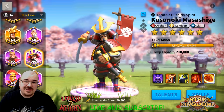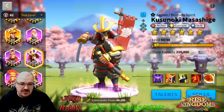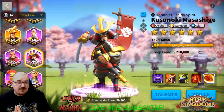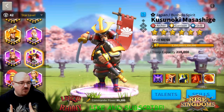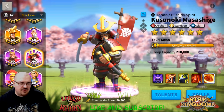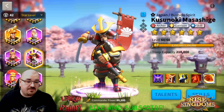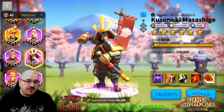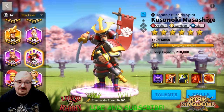Kusunoki has garrison, skill, and archer talents, making him a very useful commander with more utilities than you might think. You can use him in garrison, on field battles, and in rallies at the same time. People haven't used him in rallies because his skill damage is a little lower than most commanders, but we'll get to that — you might be surprised how much damage Kusunoki can do. Also, talents and equipment only apply from the primary commander.